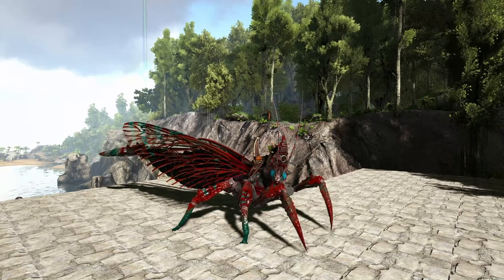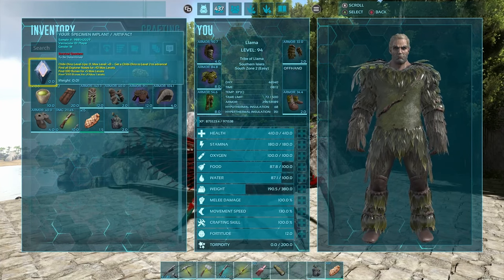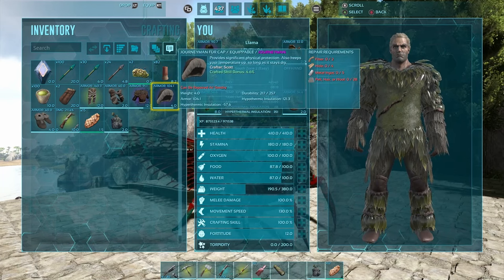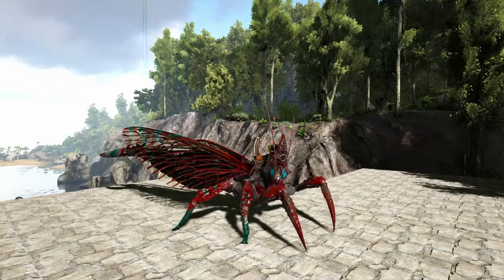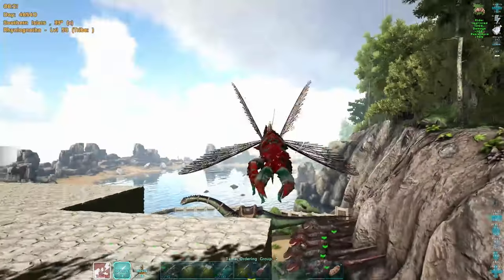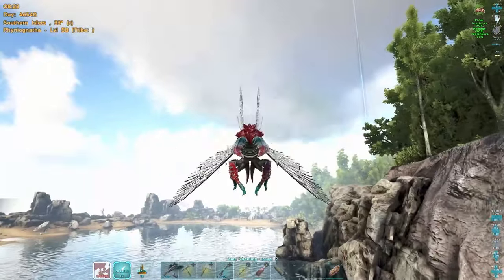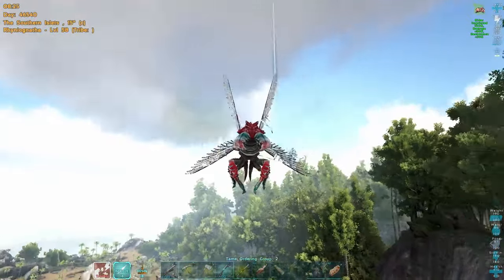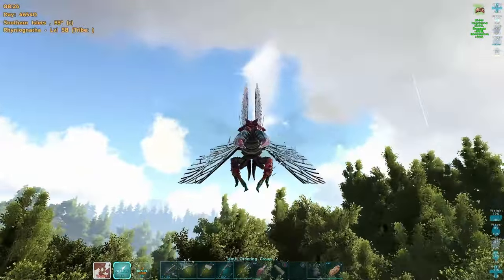Today we're going to be heading to the snow. We've packed our winter woolies. We're going to be taming a Yutyrannus, or hopefully a few Yutyrannus, so we can get ourselves some eggs which will make us some Extraordinary Kibble, which will allow us to go and tame a Thyla. We're going to take the Rhinoceros that we tamed in the last video — these guys are brilliant for taming Euties because the Euty can't fear-roar them. So we're going to head off to the snow and see what we can find.